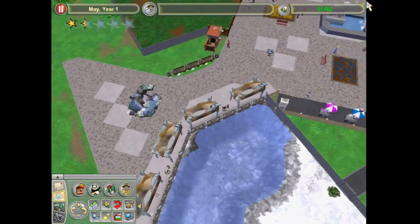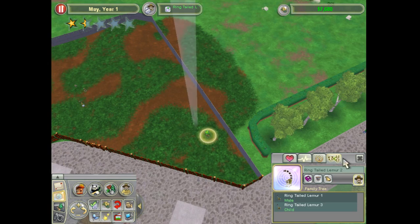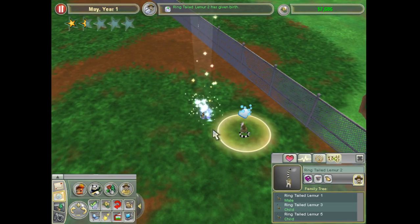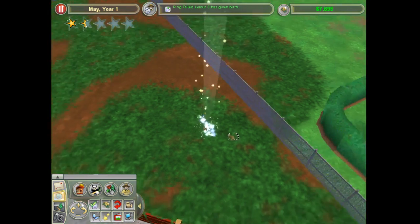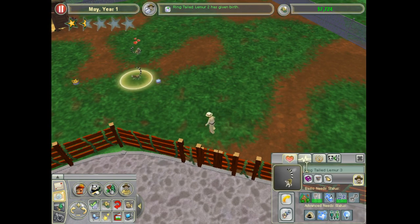Prehistoric Kingdom — I'm going to have to check that out, that does seem interesting. I don't think I've ever heard of it though. Lemur two has given birth to another animal, which is good. So I might be able to take lemur five and release it to the wild if I ever get that far — I don't think so though.